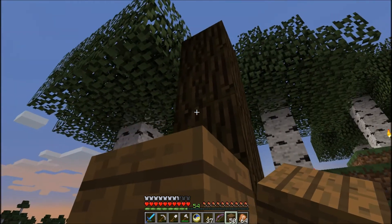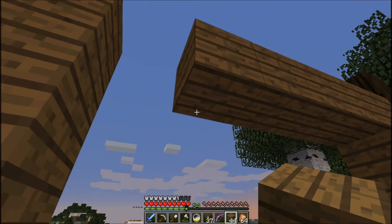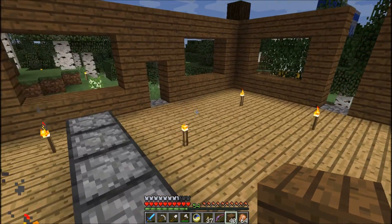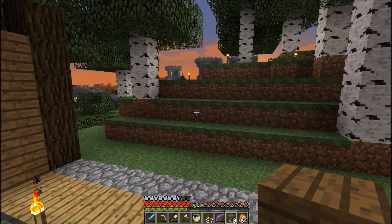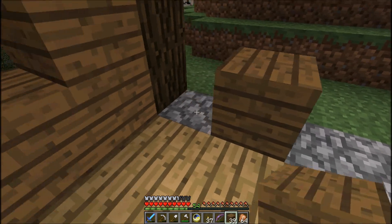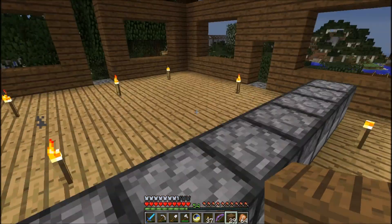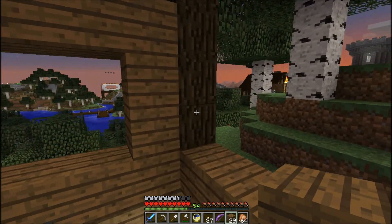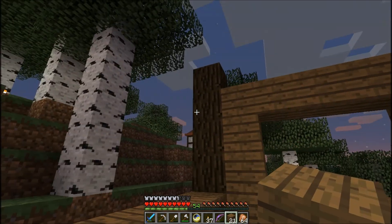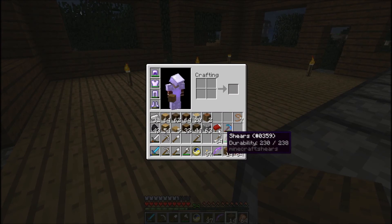We're getting our windows and such prepped here. It looks like it's going to get dark before I can get the bottom floor finished, and darkness means death at Spawn — because Spawn ain't safe. I'm sure I'll say that again. There's nothing at the back, so I'm either going to put some kind of fireplace there. I'll probably end up using furnaces as the body of the fireplace because since this place is so much wood, an actual fire would probably be a bad idea.